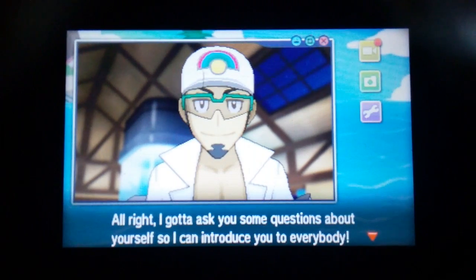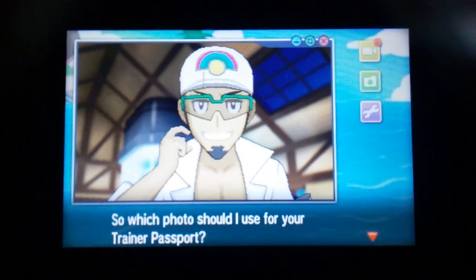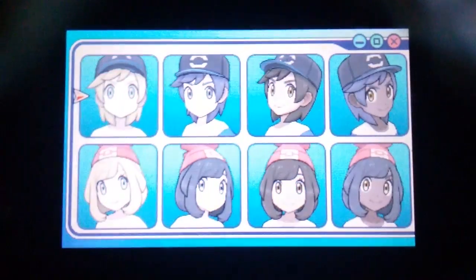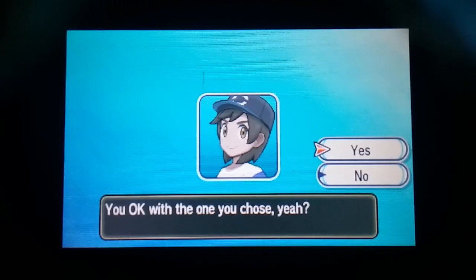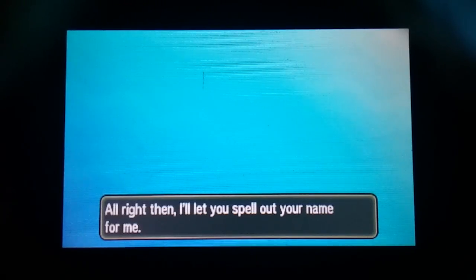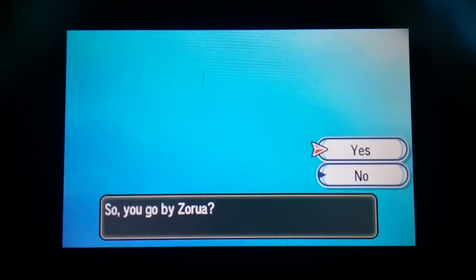I gotta ask you some questions about yourself so I can introduce you to everybody. Which photo should I use for your trainer passport? The photo you will be using is this one. Are you okay with the one you chose? Yes, I am perfectly fine. Then I'll let you spell out your name for me. And we are gonna be naming ourselves Zorua — sorry if you can't see this here. So you go by Zorua? Yes, I do.